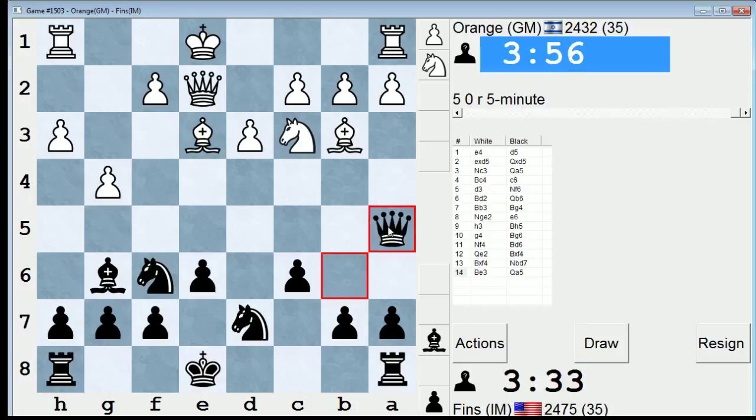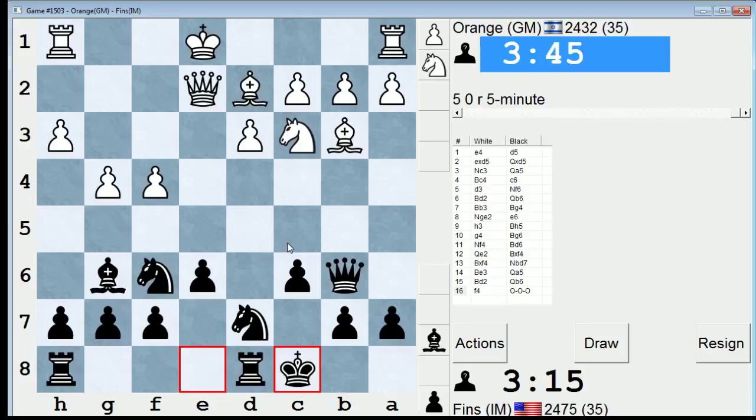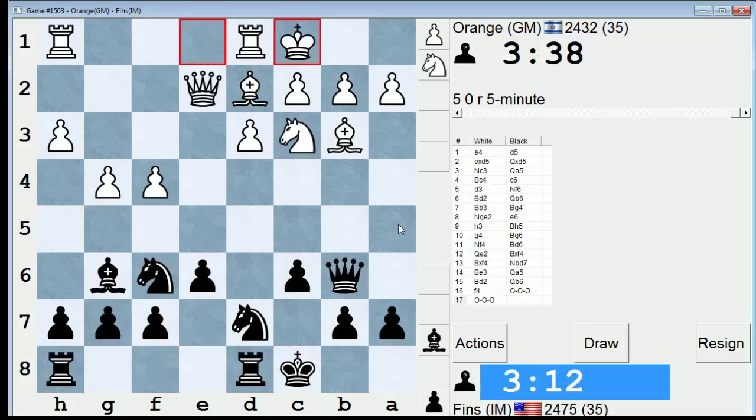We'll go Qa5. I probably will end up castling queenside, despite the fact that I don't have a dark square bishop anymore. He's hounding my queen — we'll just step here. Okay, we're going to castle long. He'll probably play bishop e3, and then I'll go Qa5 again. So I have a solid, yet unspectacular position. That's how I would describe it.